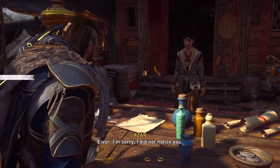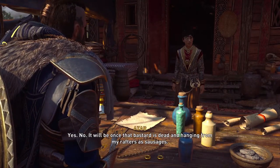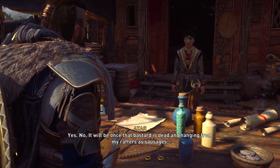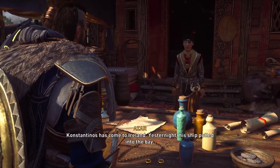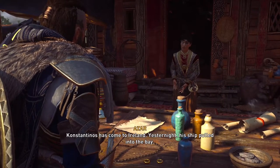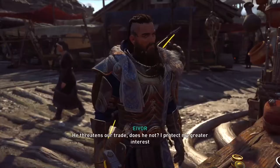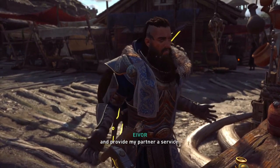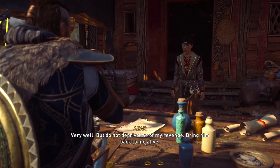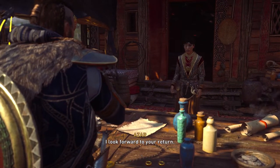To start the quest, just talk to Nazar again. She says: 'Avor, I'm sorry — I did not notice you. Is everything all right?' We reply that it will be once that bastard is dead. Constantinos has come to Ireland — his ship pulled into the bay last night. Nazar asks us to bring him back alive so she can have her revenge.